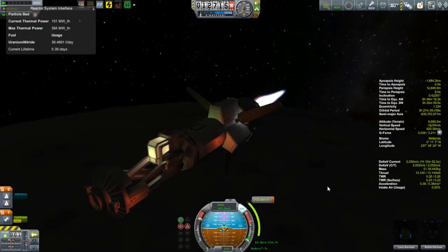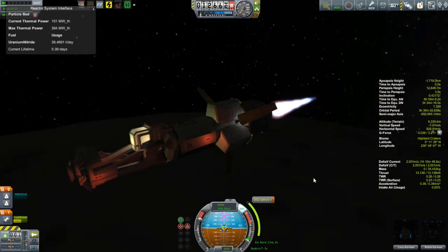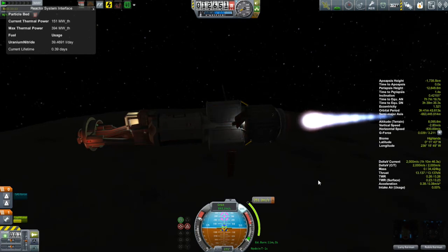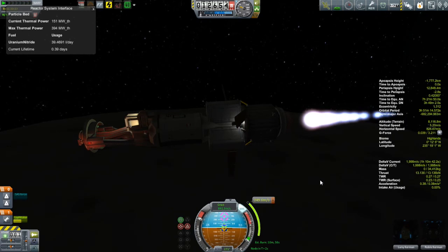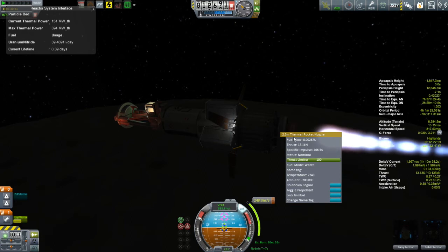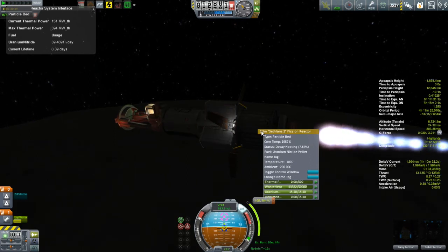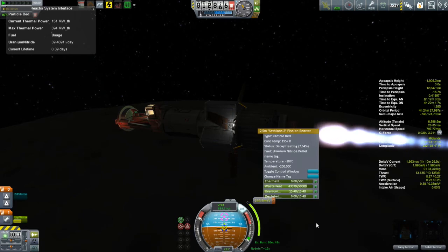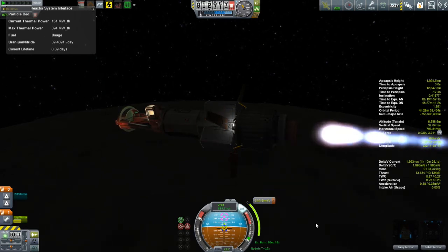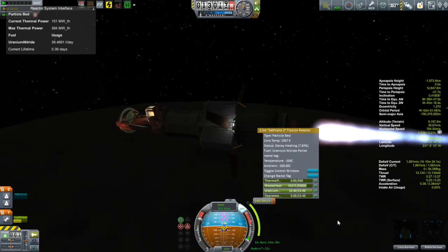One G is about 9.8 meters per second squared, so we're talking about a 25th of a G - that's worse than ion drive territory for my ion drive probes. I'm not getting much out of this, and now I'm really worried whether I can even get a capture. If I don't get a capture, these guys end up leaving the moon system and ending up in some big orbit around Kerbin or heaven forbid interplanetary space. I'll never be able to build another craft to rescue them in time - these guys are doomed.